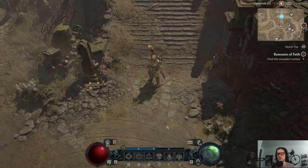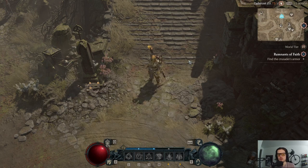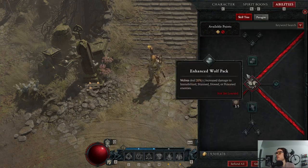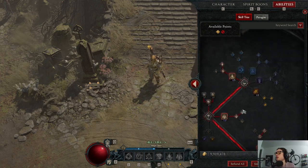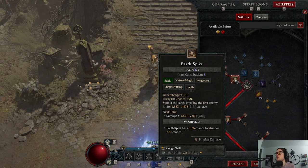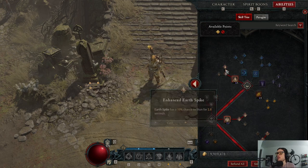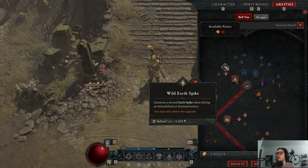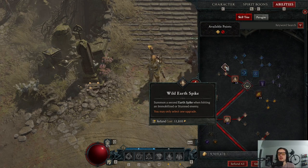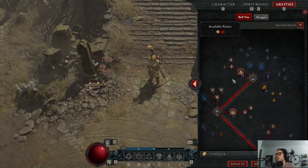First, the main skills. Our spirit generator is Earth Spike — I'm going to open up the skills so we can see them. I only put one point into Earth Spike; the other points are from items. We just want to get spirit back with this skill. It can stun, and a second Earth Spike is summoned when we hit an immobilized or stunned enemy, which basically doubles the damage. It hits an AoE, so if there are lots of enemies next to each other you hit more than one, which is very nice.